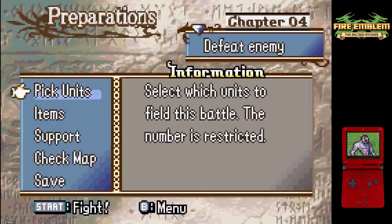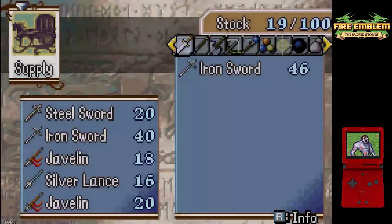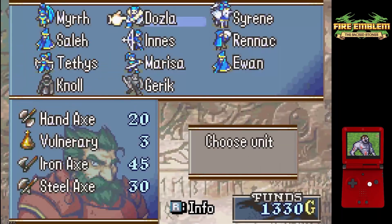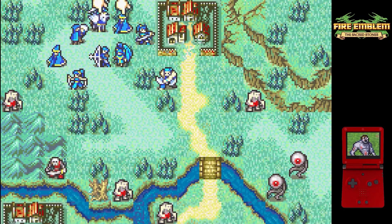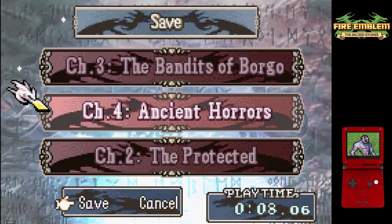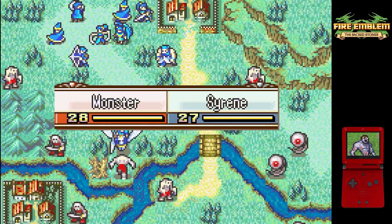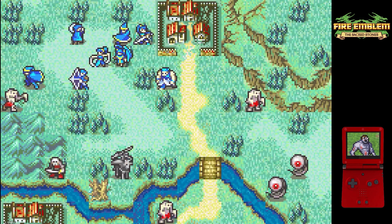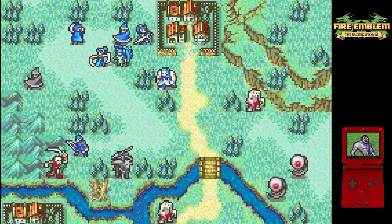Instead of just immediately being thrust into the map without any control, we get to pick who we want to use, manage our inventories, get the items and weapons that we need, and then pick where we want everyone to start. This is particularly important because it is the second route map of the run. In route maps, it's typically seen as the more challenging type of chapter when it comes to LTCing, since instead of just getting your strong combat unit with the Lord over to the throne to seize or to kill the boss, we have to deal with killing every single enemy spread out throughout the map.